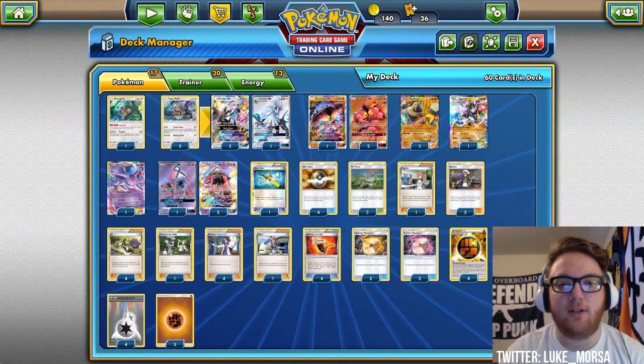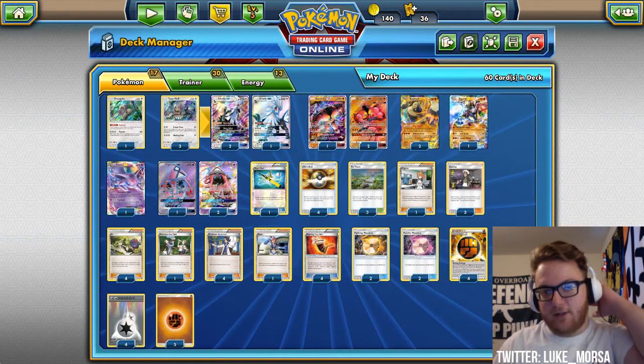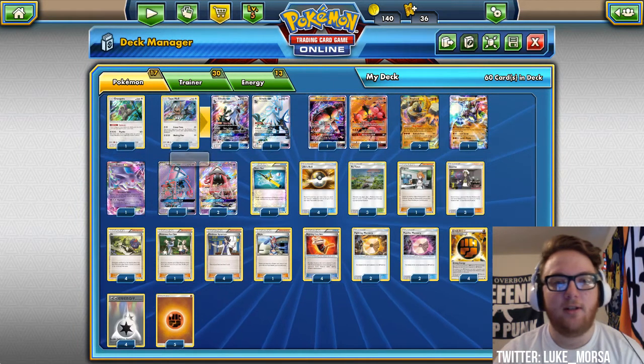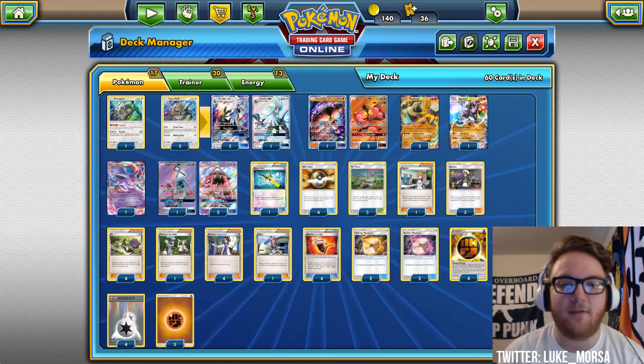The first one we're going to look at is Silvalli GX Buzzwole. We also have other fighting type Pokemon in here aside from Buzzwole. This deck hits fighting weakness and psychic weakness because of Silvalli's Psychic Memory.